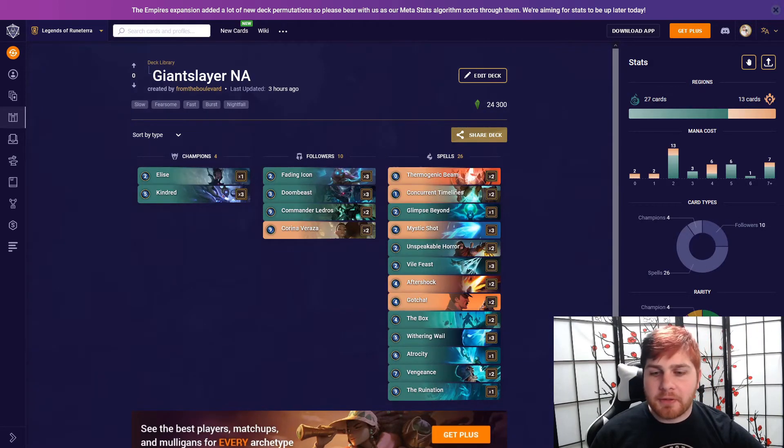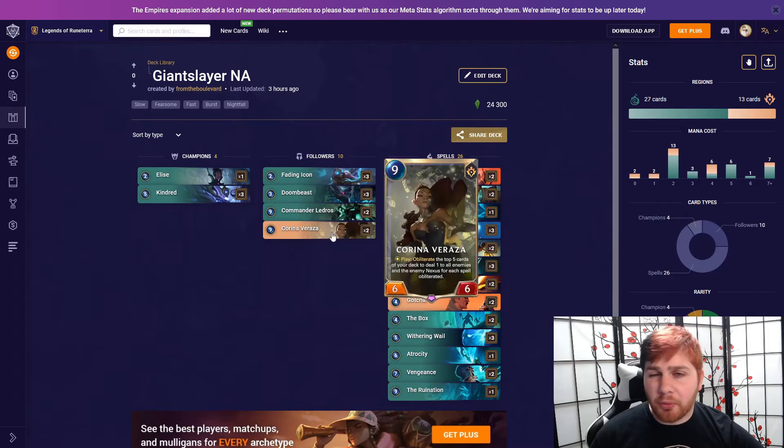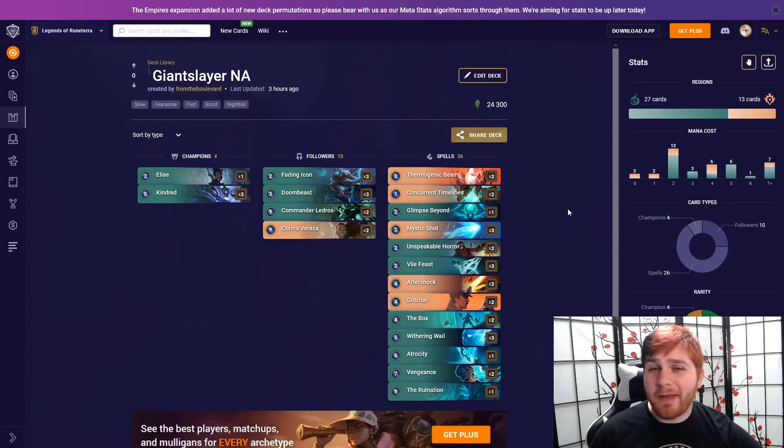Then we have Timeless Laedros — basically Karina Control, where you try to Concurrent Timelines your Laedros into a Dreadway in order to win the game in one shot. It's probably one of the best Kindred decks out there, and Kindred does a lot of the heavy lifting. There are two lists — one in NA and one in EU. The EU version got second place. The NA version is running Karina Verraza. I'm not as big a fan of this list personally.